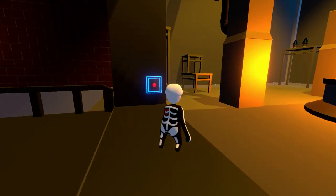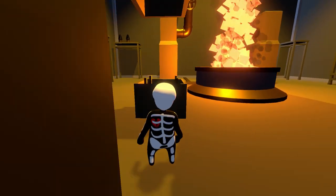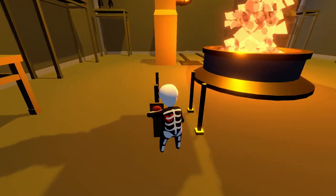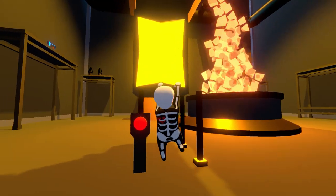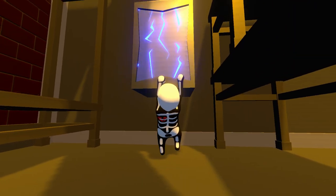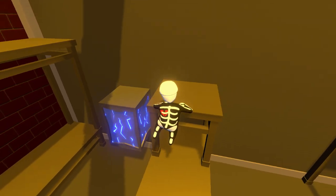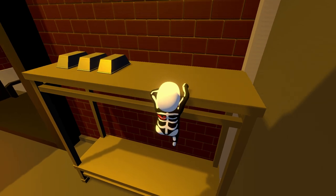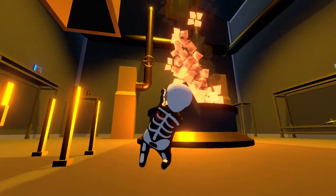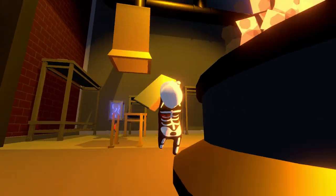This is the final part of the level. First press the button to open this thing so we can take the block out. We have three achievements left: the last radio, throwing one of each item in this room into the fire, and beating the level. This timed block — grab it and bring it over; once it turns blue it stays in place and we can climb across. Jump up and grab one of the ignits. We have to throw one of each item into the fire, so pick up the ignit, bring it over, and throw it in — swinging it makes it easier.